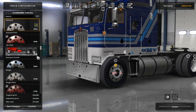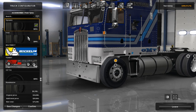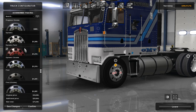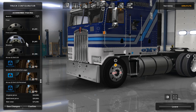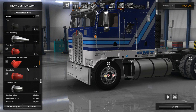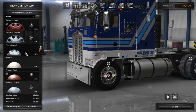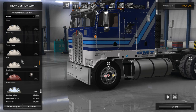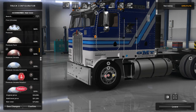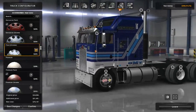Moving on to wheels — there's nothing really too special there, but I tested it out before and I do like the way the Fred Chrome wheels look on this truck. You can get them off the Steam Workshop. I like the way they look on this truck so we'll put those on.